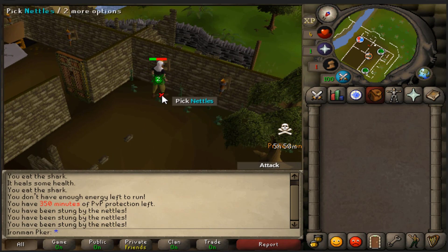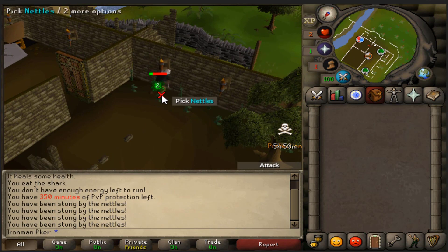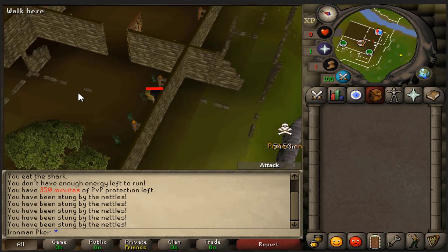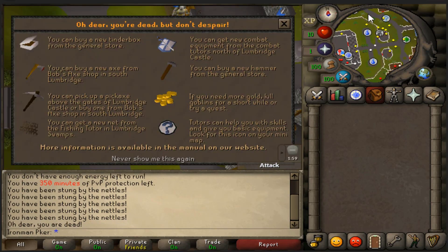Head over to the Yew trees. This is actually something I just found out myself — suicide there. See your energy? You have no energy. Now you're going to have full energy, which is really important early game.